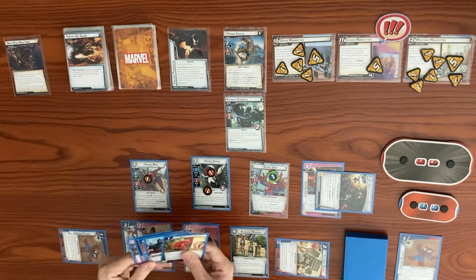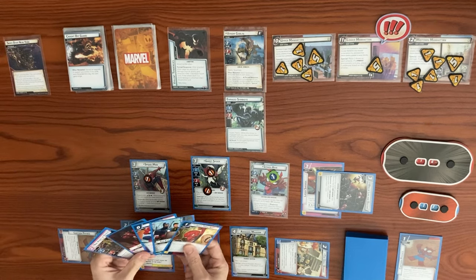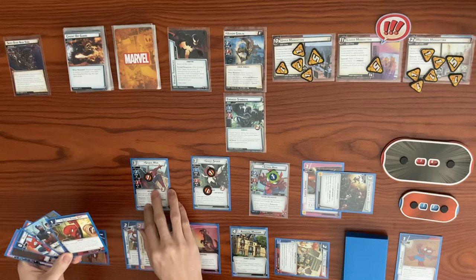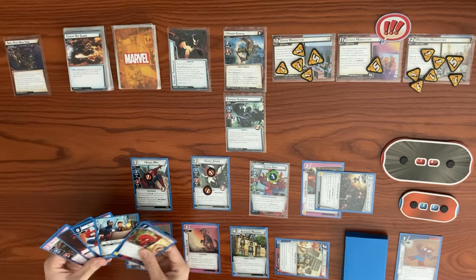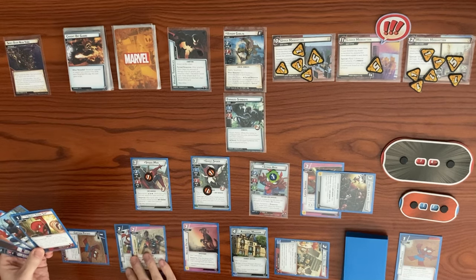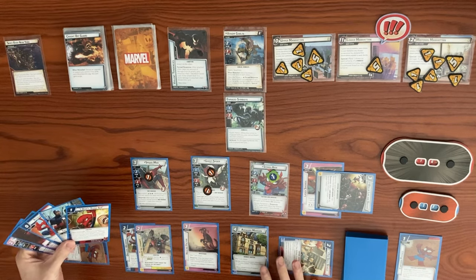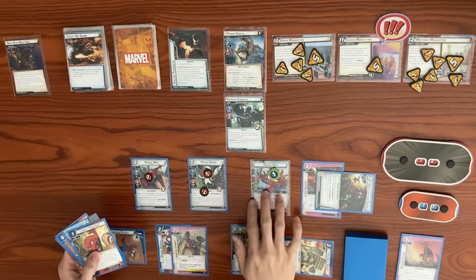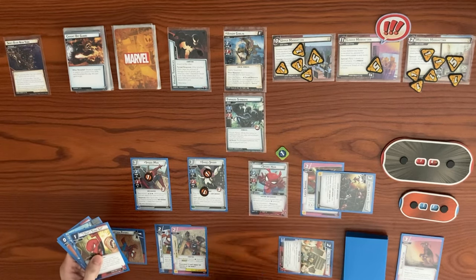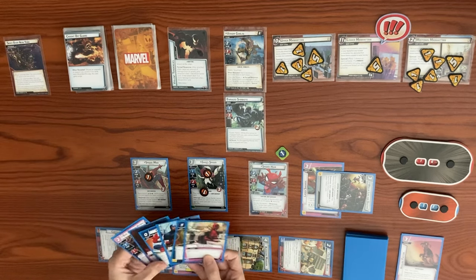Last encounter card - Caught Up Guard: discard an upgrade or support you control. Let's get rid of the Healing Factor - we're not really taking much damage anyway. Back to our turn. Let's use Avengers Mansion to draw a card. We managed to survive all the threat stuff, which is good.